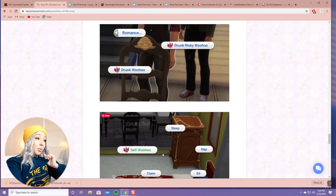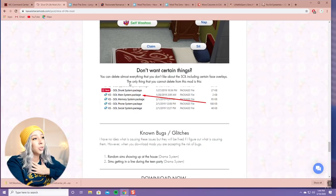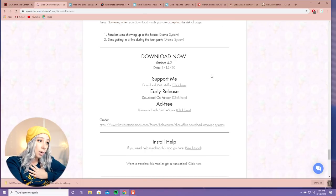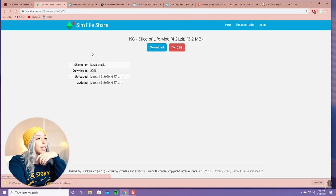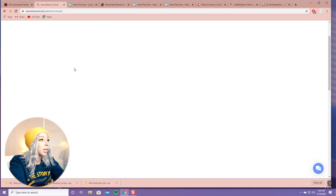There's drunk risky woohoo, drunk woohoo, and self woohoo, and she shows you how to remove certain things. When you get to the bottom of the page, there's a download with AdFly which I always try to avoid because of potential issues with viruses and advertising. She also has a Patreon if you'd like to support her, and there's an ad-free version with Sims File Share. Sims File Share is the green light - I always go with it whenever it's available.